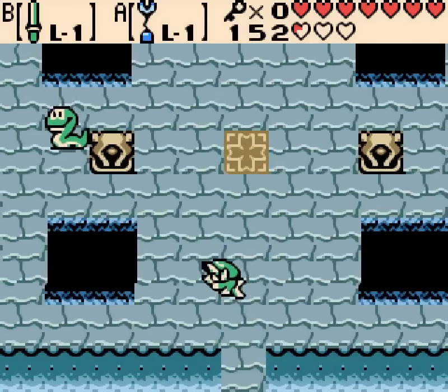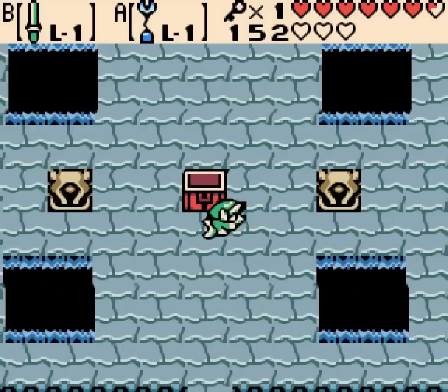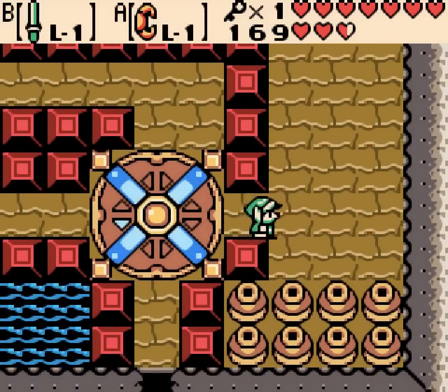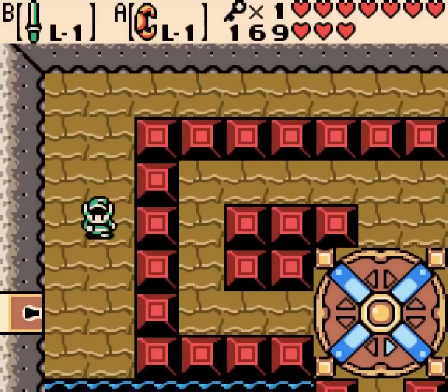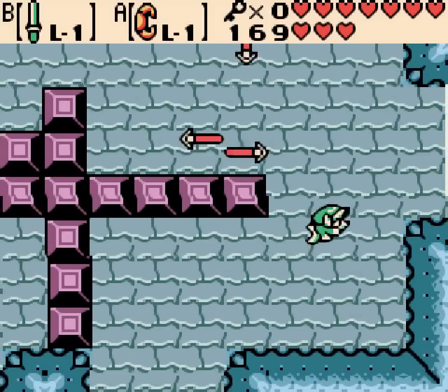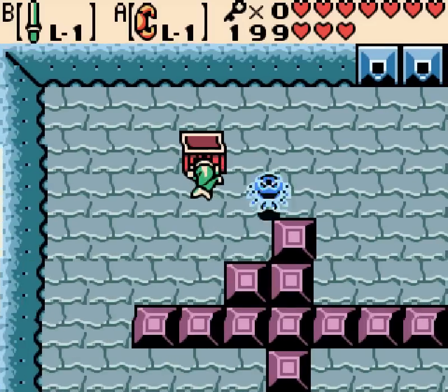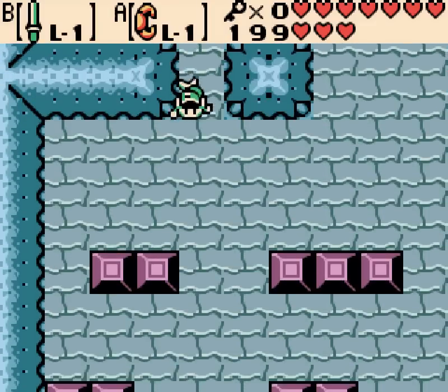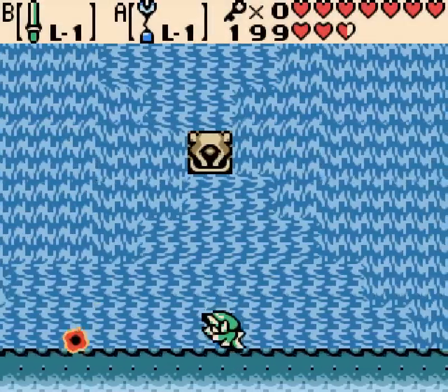Hey look, there's pits underwater — they're supposed to be whirlpools or something, they'll suck you in. There are other pits in later water sections that you don't fall into — you can swim right over them. This room's kind of funny: they have arrow traps at the top, but you don't need to go near there at all. It's like that one dungeon room in Link's Awakening where you can just walk straight through like a hundred arrow traps — it looks really cool.